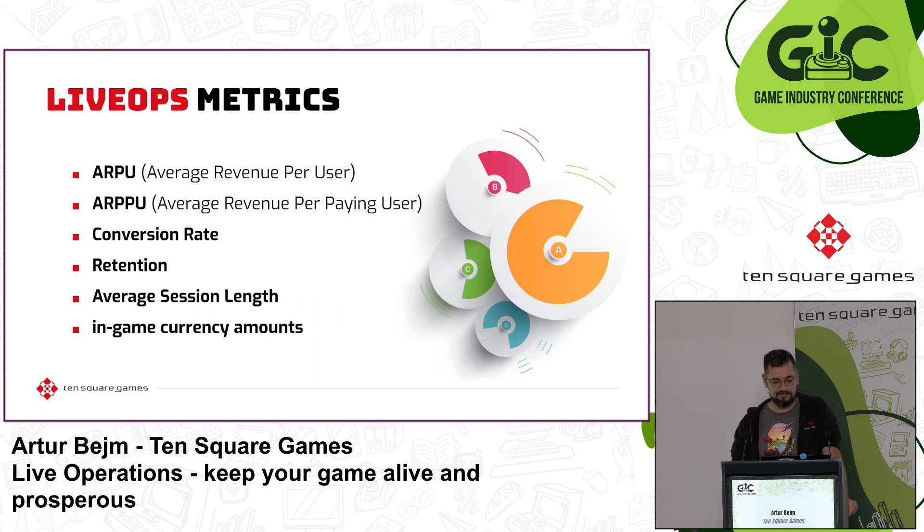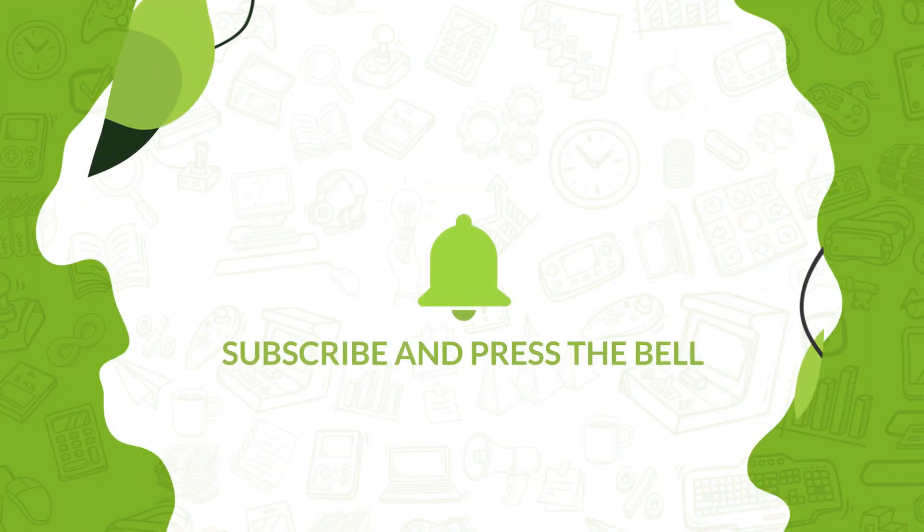Timely, in-depth performance data helps you understand players and deliver content they will love. Here are some common LiveOps metrics. These metrics can be used to learn more about player behavior, track the impact of changes and measure performance. These insights need to be turned into a continuous cycle of improvement. When the data tells you that a particular LiveOps feature is driving a particular metric, don't take it for granted — learn from it and direct your efforts to double down on these successes.